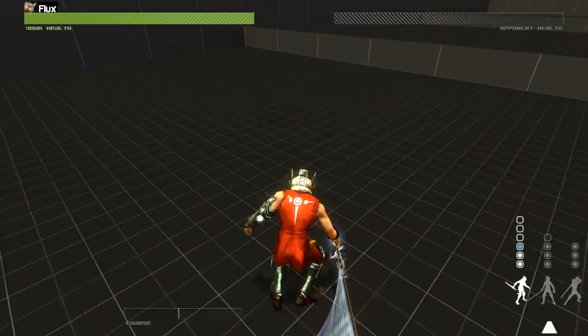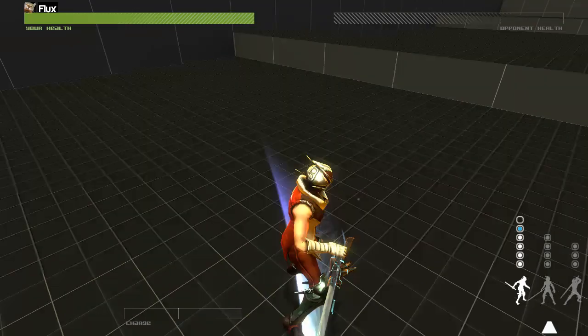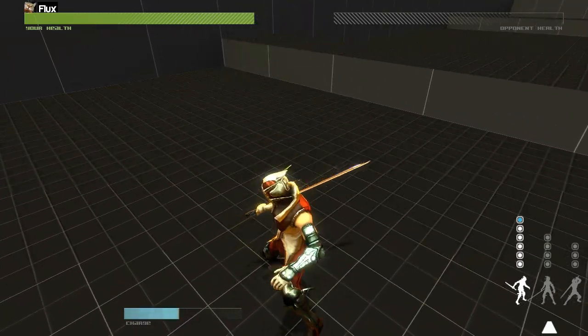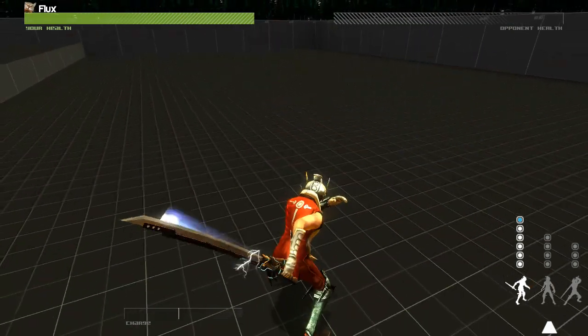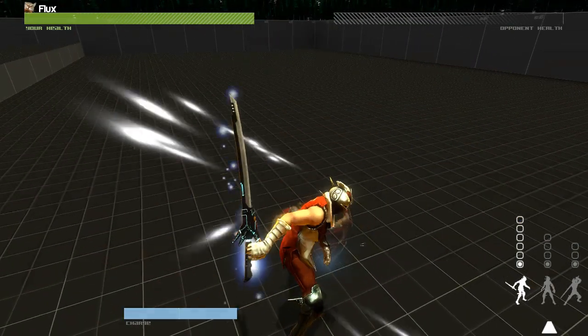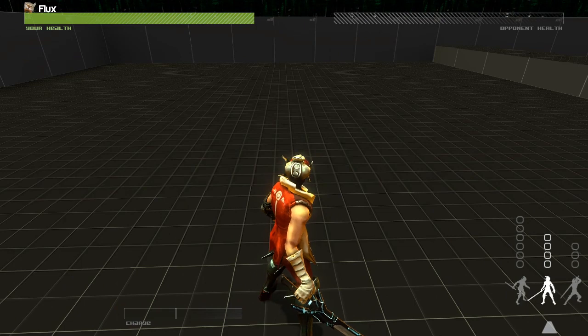This is the reverse stance. It gives the player a lightning fast set of moves to use, but does the least damage. It's good to use reverse stance to keep your opponent on his toes, and like all other attacks, these also can be charged.